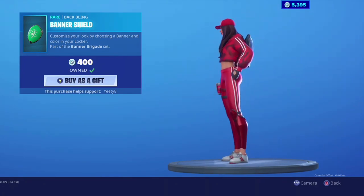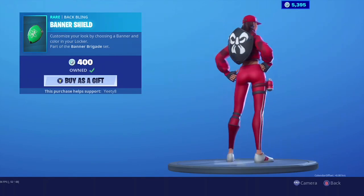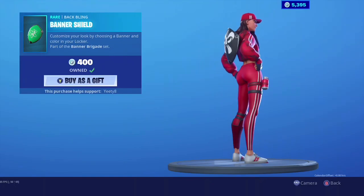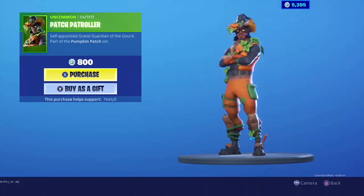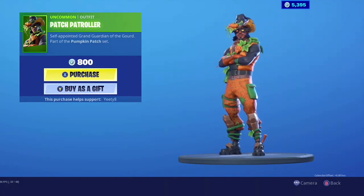Yeah, she definitely is juggling those. The banner shield is broken and I still can't zoom in — all it does is this when I try. It says 'customize your look by choosing a banner and a color in your locker.' This skin has not been out for a whole entire year, so if you don't buy him before October's over, you probably won't see him for another year.